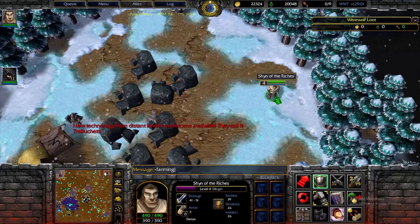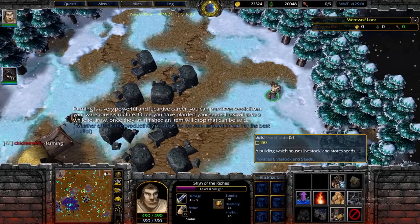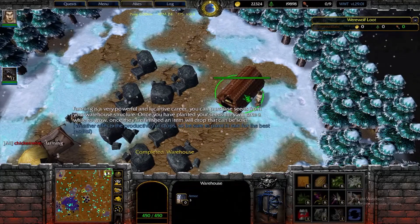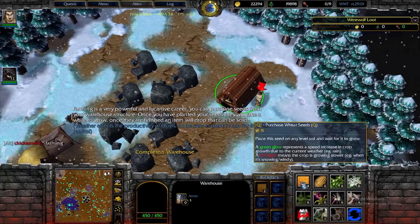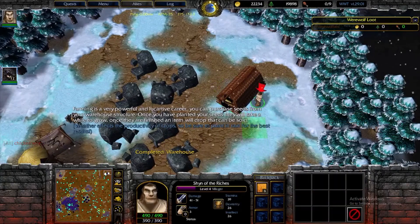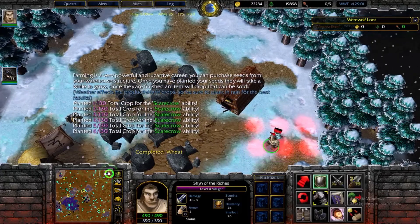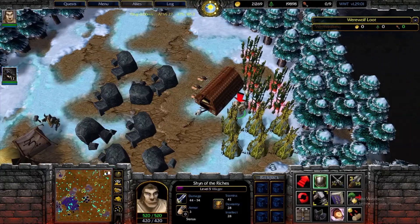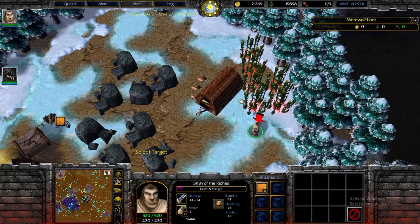Now we have farming. You can farm by creating a warehouse from your build screen. When you go ahead and purchase any of these crops, you go ahead and plant them. They take a certain amount of time to grow. Then when your crops are done growing, you just go ahead and collect them and sell them for extra gold.